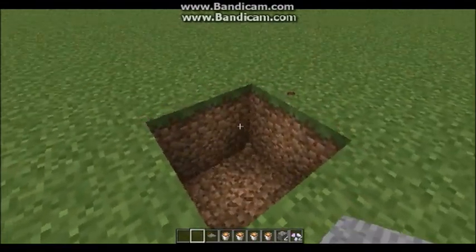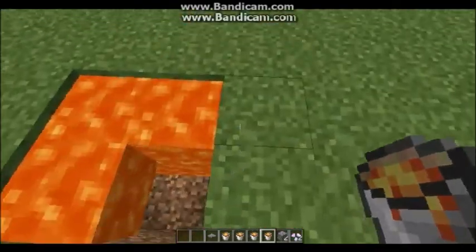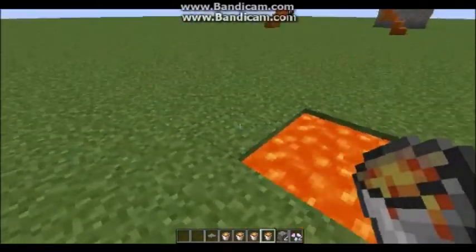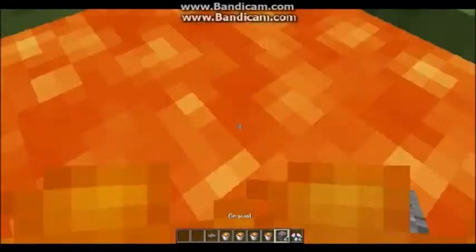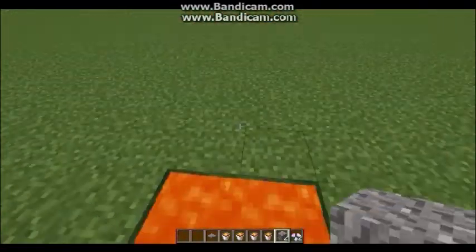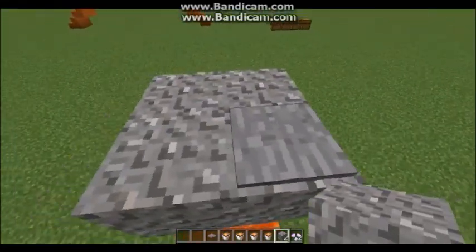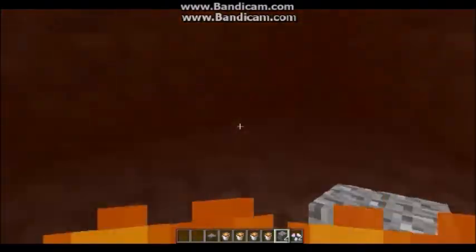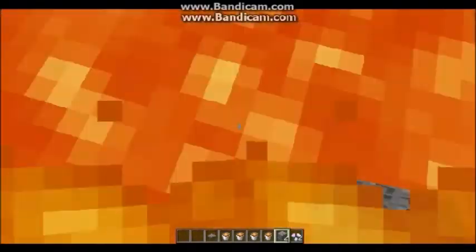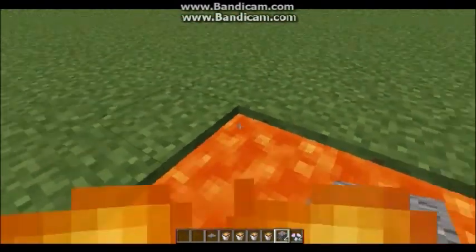The last thing is adding the lava. You need to make sure that it's at least two blocks deep, because if it's only one block deep, what's going to happen is when the gravel falls down, it's going to cover up the source blocks. Then there'll be no lava for your person to burn in. So let's test out our trap — I'm going to step on the pressure plate. You'll see it will fall down into the lava, and the gravel will take up the bottom block. So there we go — that's how you make the trap.